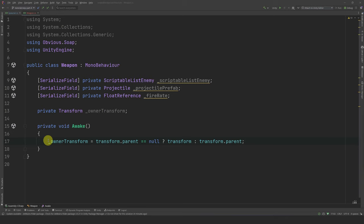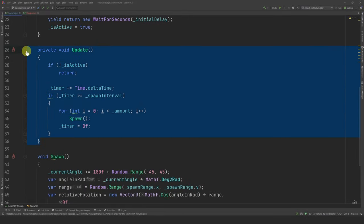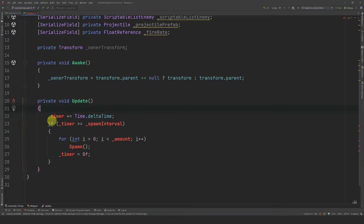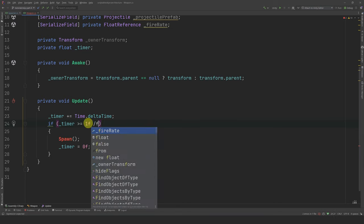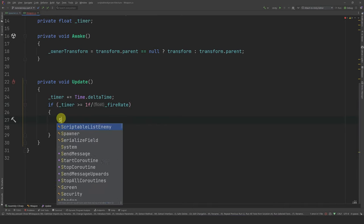The logic of the weapon is very simple: it spawns a projectile in the direction of the closest enemy at a certain fire rate. This is similar to our spawner logic. Let's copy the logic of the update method from our spawner class into our weapon class. Let's clean it up by deleting the isActive check and the for loop, then create a local timer variable. Instead of checking if the timer is bigger than the spawn interval, we will check if the timer is bigger or equal to 1 divided by our fire rate. This way, if the fire rate increases, we will shoot faster.